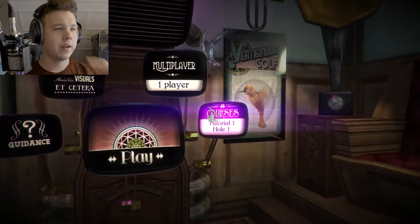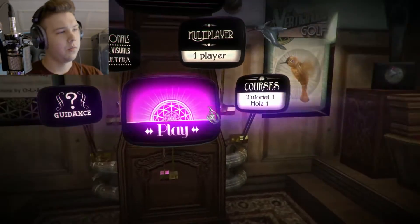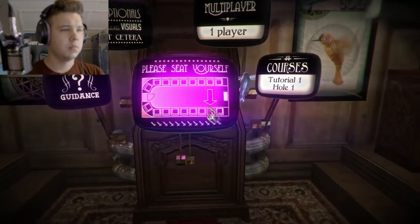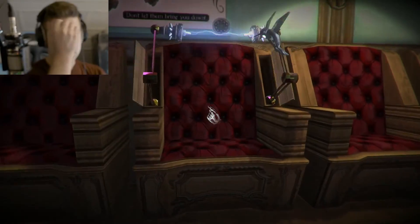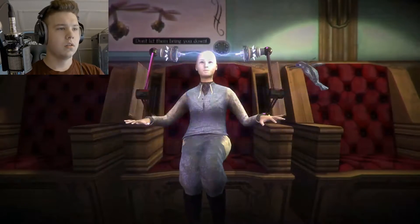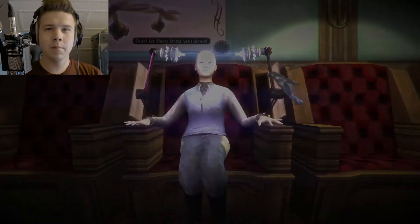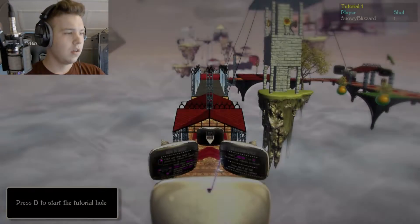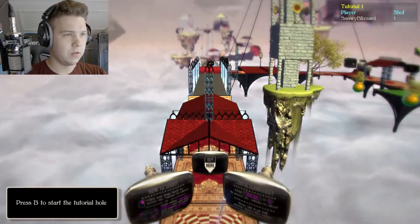There's multiplayer, one player, there's courses. Tutorial — one hole. I guess we could do the tutorial really quick. I don't know what I'm doing. Please seat yourself. Is there a chair over here? What is happening? Is this a horror game? Is someone not telling me something? I'd like to know before I get into these kinds of things. Press B to start the tutorial hole. I kind of want to see where this goes first. It's kind of got me scared now.